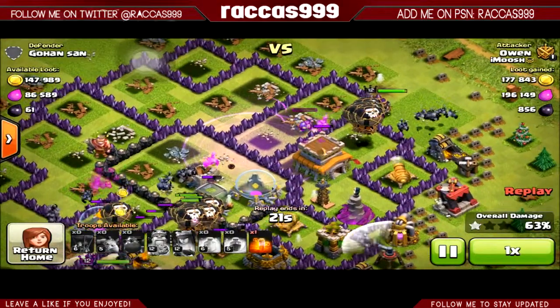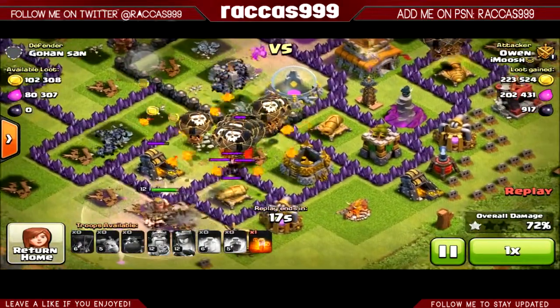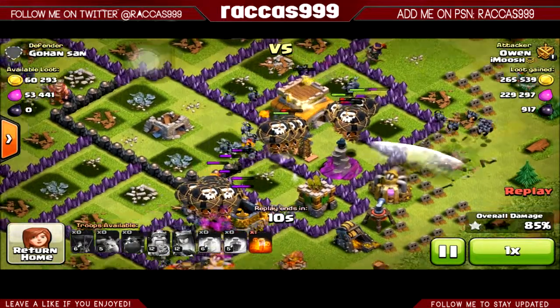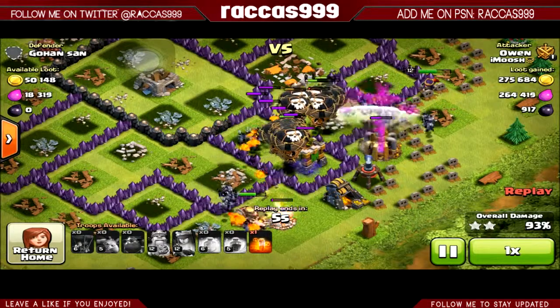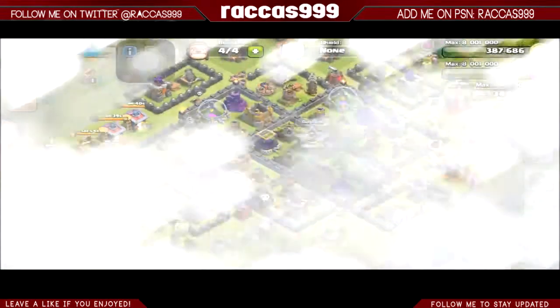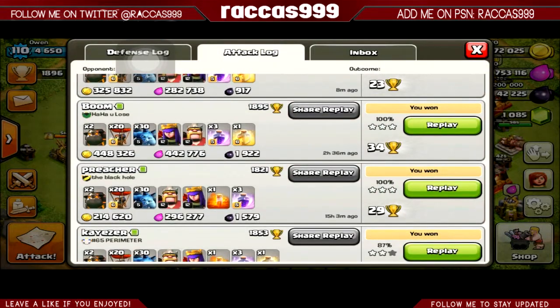There's always ways to improve your attacking strategies — you're never perfect at anything. The queen locked onto the town hall, she's going to take that out by herself with the help of a minion. My balloons are just cleaning it up — it is slight overkill but I use all of it just to make sure I get the win because I don't want to lose out on any loot whatsoever. There you go — 450k of each and 2k dark elixir.